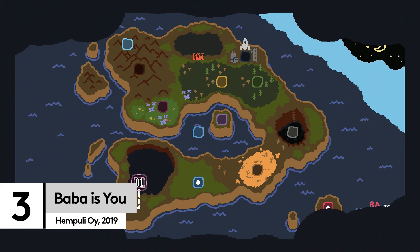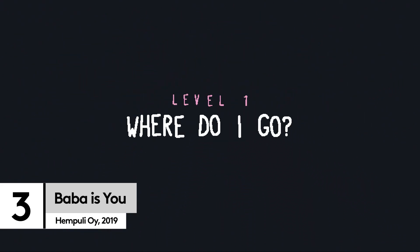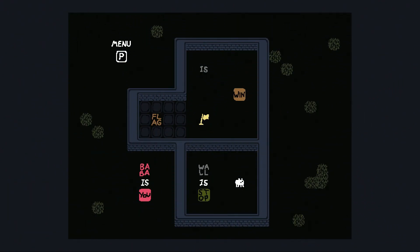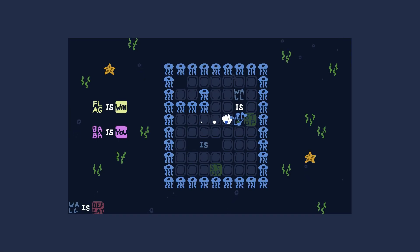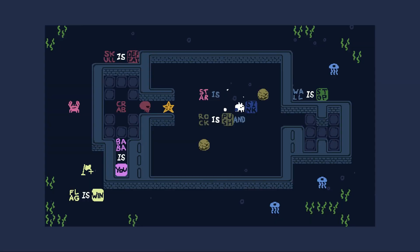Few of us who play games ever stop to think about the processes that make them run. But Baba Is You, a puzzle game from lone dev Arvi Hempuli Teikari, celebrates the logical elements that underpin every single game we play. In much the same way that Obra Dinn loves admin, Baba Is You loves rules — and, more specifically, breaking them. But in order to break the rules, you first need to understand them. And the game does an excellent job of teaching you its syntax and systems.